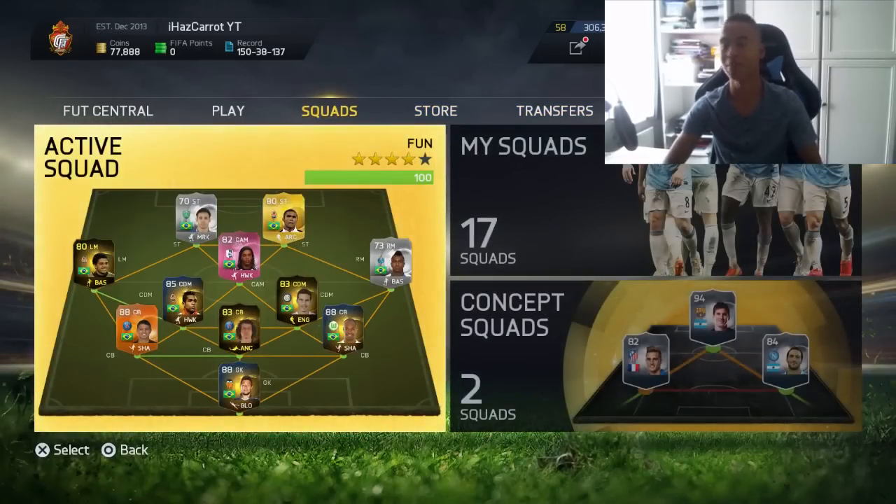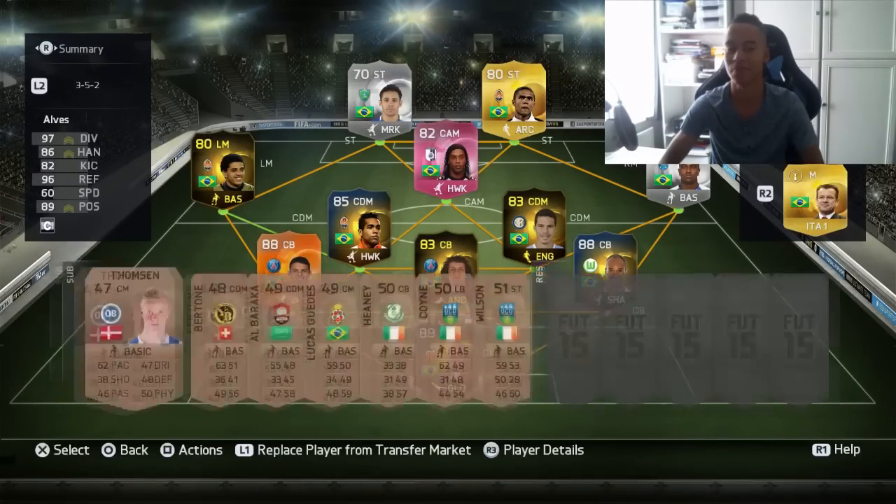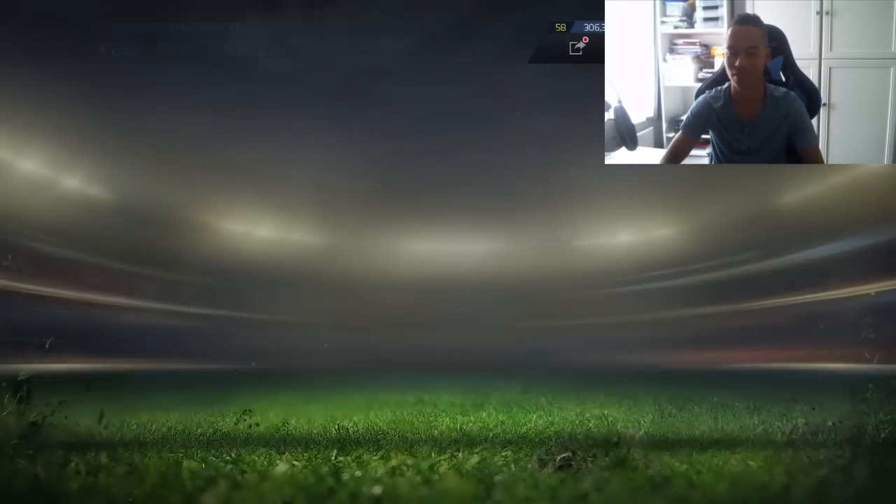I briefly mentioned it last episode with the price ranges, but investing is the easiest way to get coins. This is just a cheeky squad I made earlier because I wanted to play some matches.